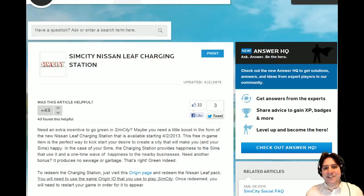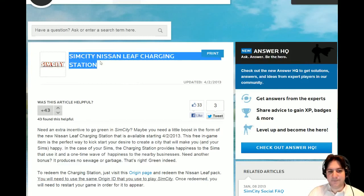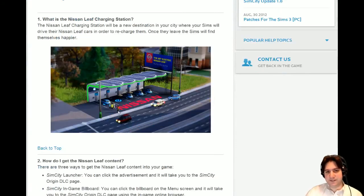Hello everyone and welcome back to Let's Play SimCity. Today we have a new DLC for free, which is good but kind of bad - we will see why. The new DLC is the SimCity Night Nissan Leaf Charging Station, basically a small power station from solar energy with photovoltaic cells, able to charge a Nissan car - an electric car which goes around your city without polluting.